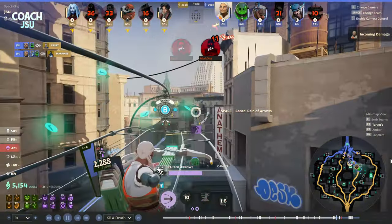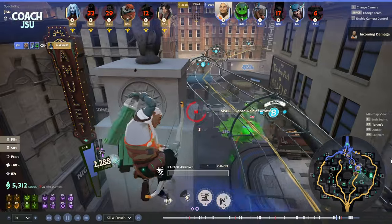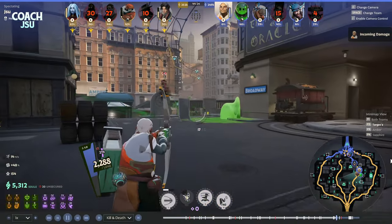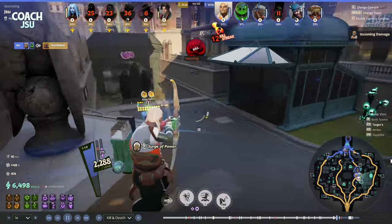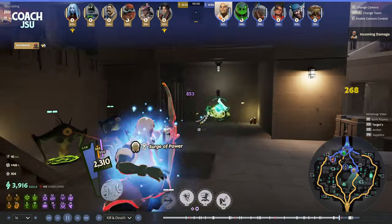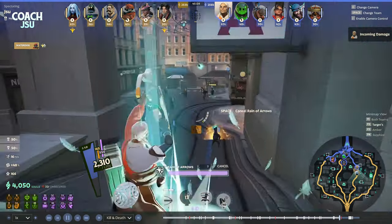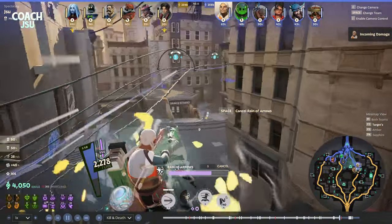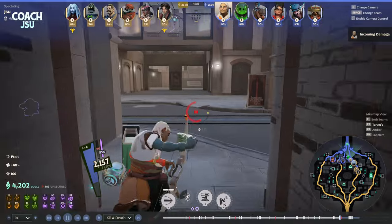We try to take out Bebop, running him down — there he is, take him out with the charge shot. We actually get Superior Stamina, which is going to synergistically work really well with our Rain of Arrows. Look how fast we can get out now with Rain of Arrows — absolutely insane.